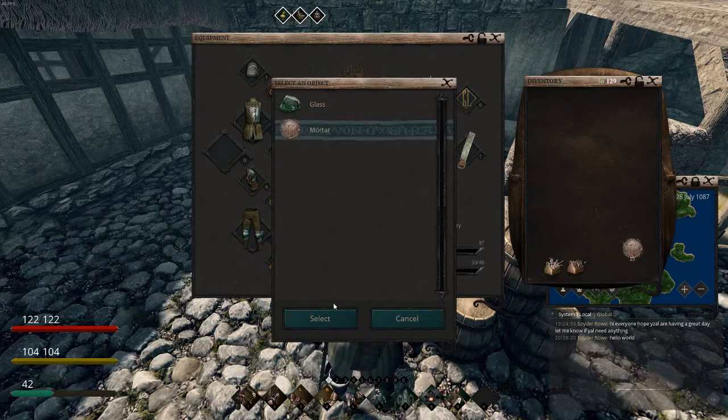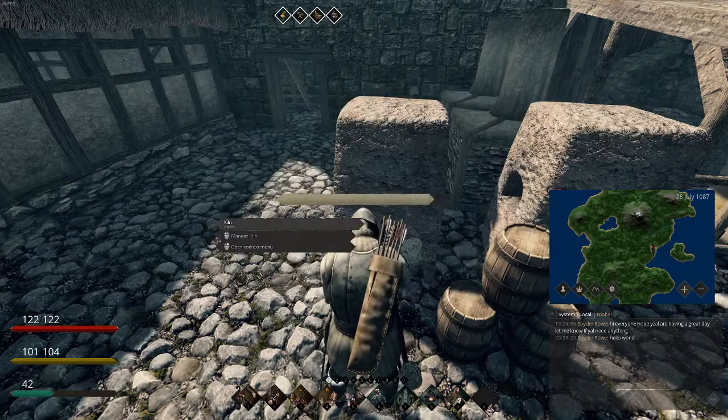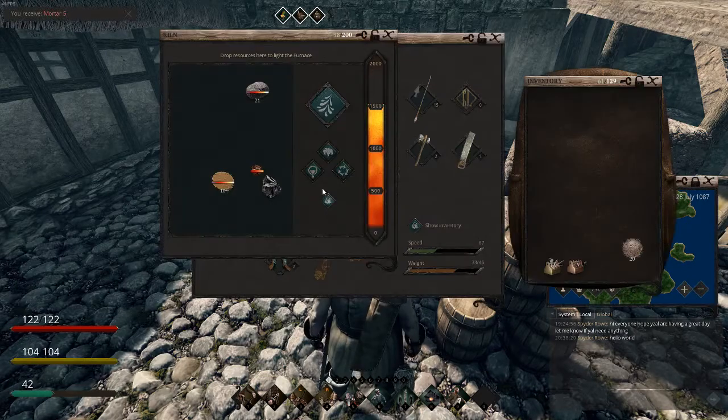Just make everything, get it to temp, and then select the mortar — just like this — and you are good to go.